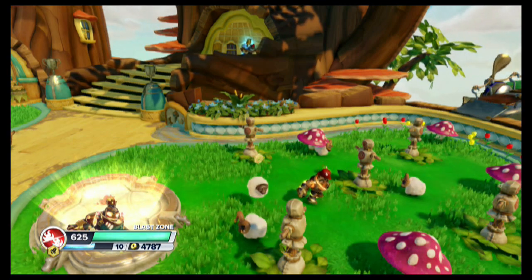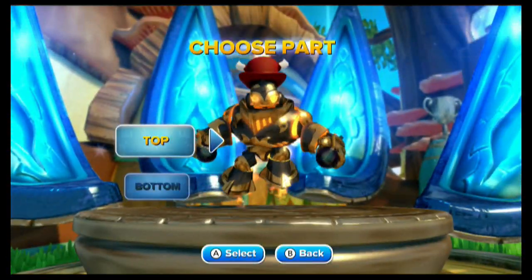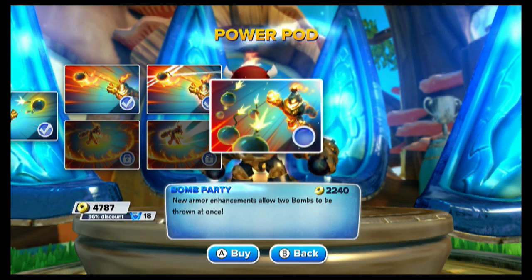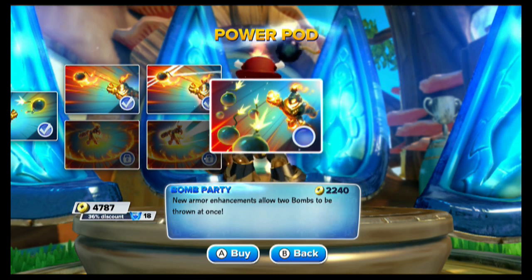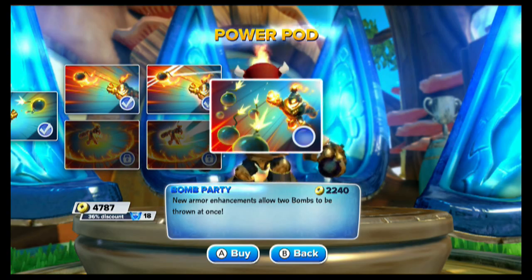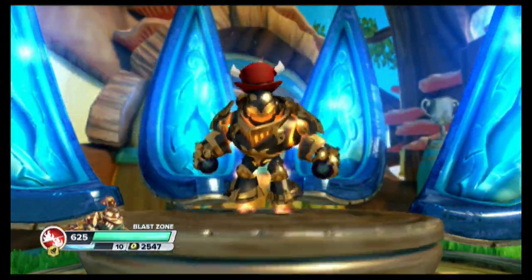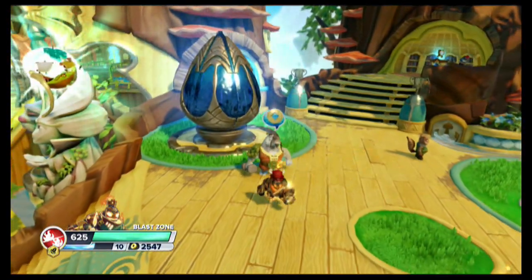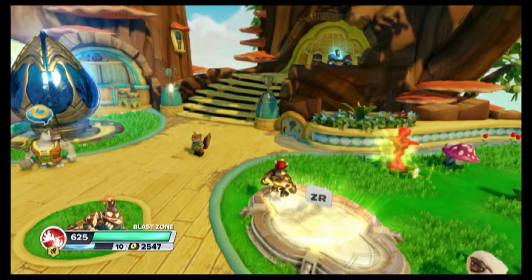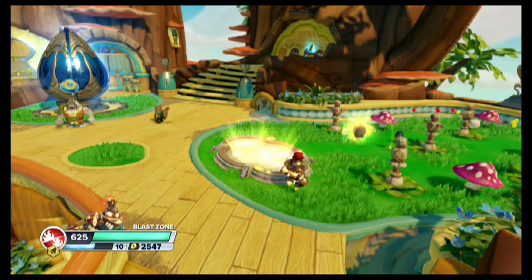I'm going to come back over here to Gorm. This is going to be really nice. The top-end Soul Gym is called Bomb Party — 2240 is the price with a discount. New armor enhancements allow two bombs to be thrown at once. That might seem insignificant, but you have to remember this is a guy that I honestly felt box stock, just with bomb throw, was really really good. Now he can basically do that two times. With Power Bombs he would be doing 32 to 48. It looked like he might increase his range too. Nonetheless — really good range, 32 to 48 — it's just a really cool attack. Now whenever we throw out this flame wall and throw the bombs through, you're going to get 44 to 66.